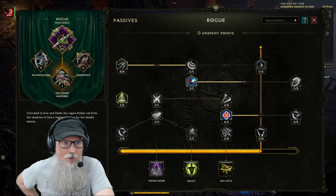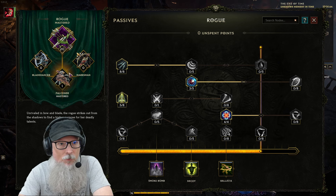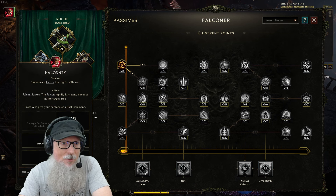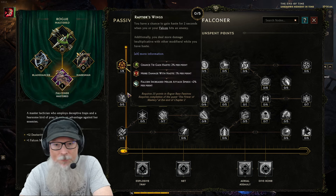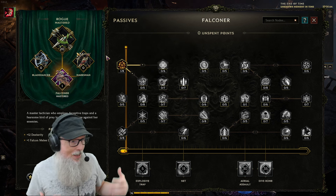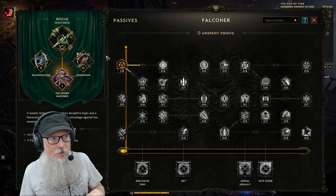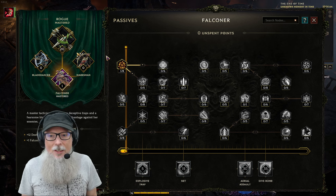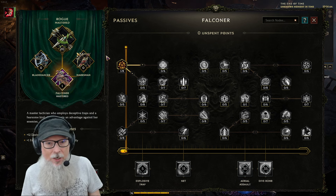You have to start off as a rogue, and when you get to the end of the first chapter and you've spent 20 points in your tree, you can unlock your first mastery. I went with Falconer. You get a bird — a falcon — that flies with you and does falcon strikes, which actually hits many enemies in the target area. I'm a big fan of beast masters in general. I play one in World of Warcraft, did Pillars of Eternity one and two, Baldur's Gate one and two, Icewind Dale one and two — any place I've been able to do a beast master, I've done it.